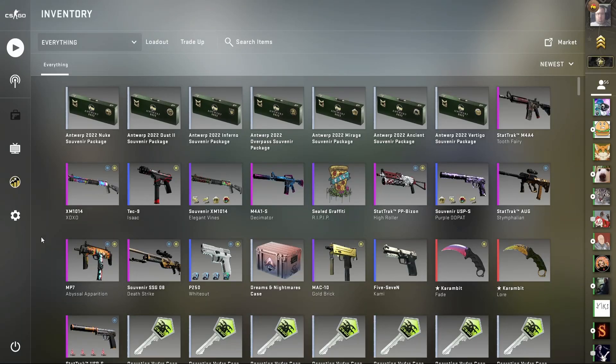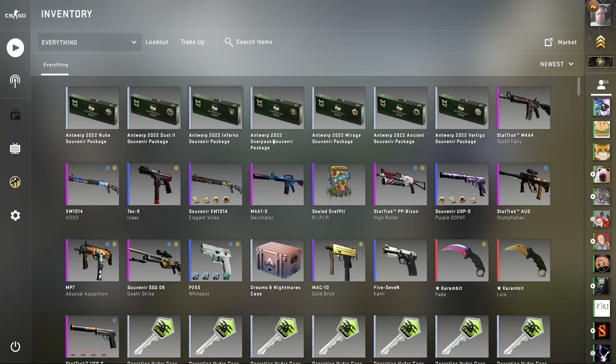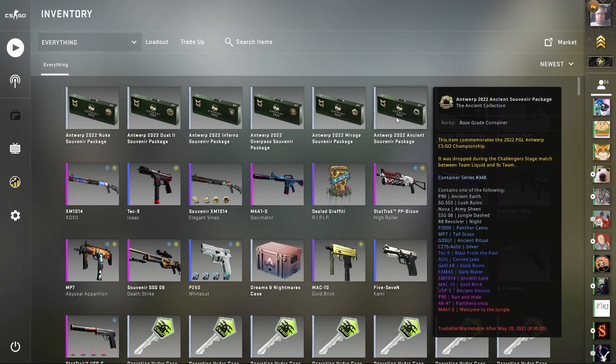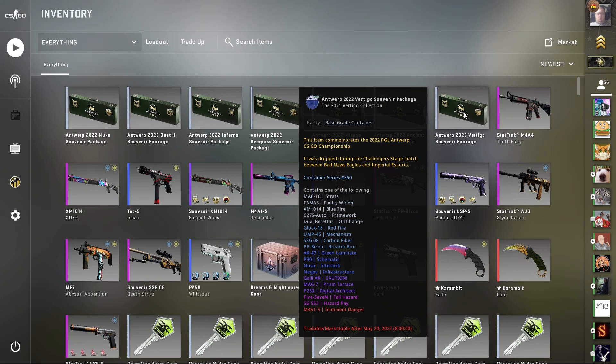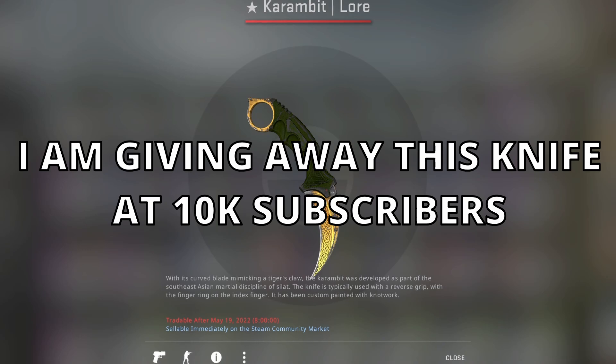In this video I'm going to be unboxing one of each new souvenir package. These packages are the Nuke package, the Dust 2 package, the Inferno package, the Overpass package, the Mirage package, the Ancient package, and last but not least the Vertigo package. But before I unbox these packages, I am doing a knife giveaway at 10,000 subscribers.